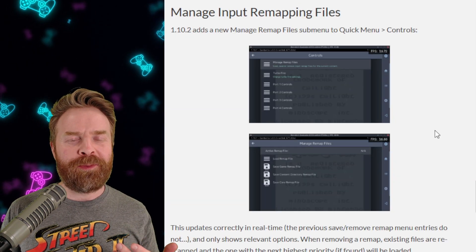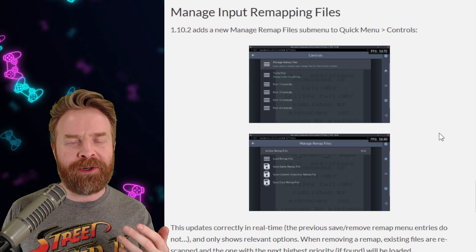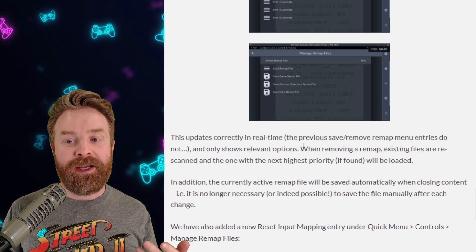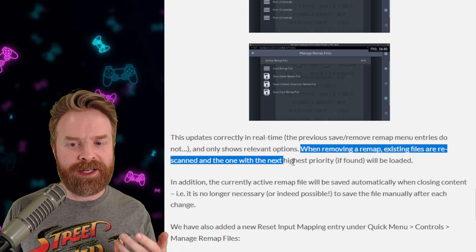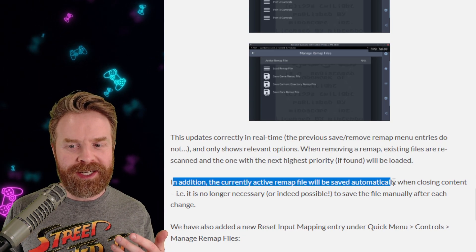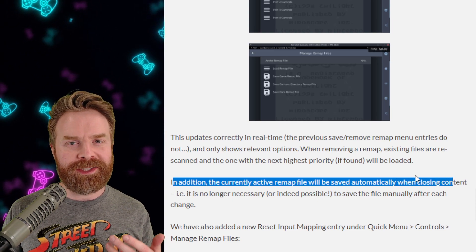Moving on, there are some more improvements. They've added a brand new submenu for managing input remapping files. This updates correctly in real time and only shows relevant options. When removing a remap, existing files are re-scanned, and the one with the next highest priority, if found, will be loaded. In addition, the currently active remap file will be saved automatically when closing content — you no longer have to save it manually.